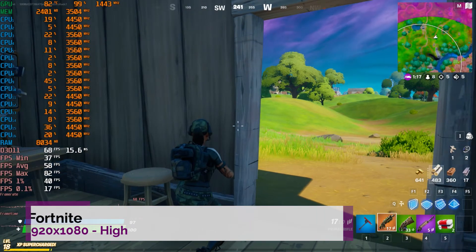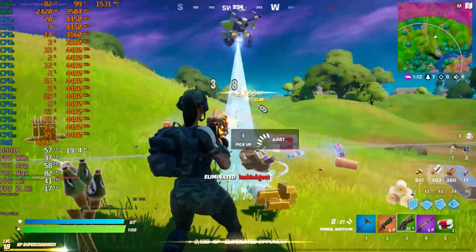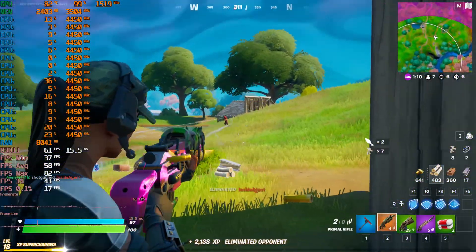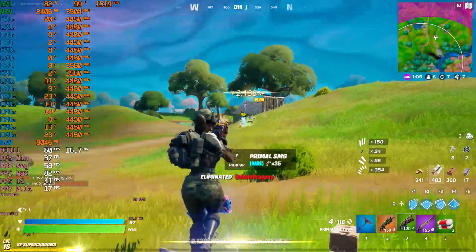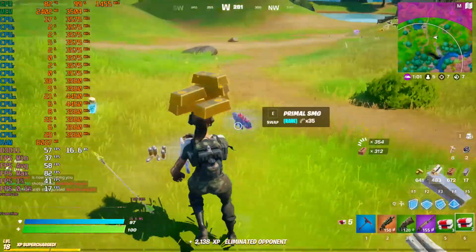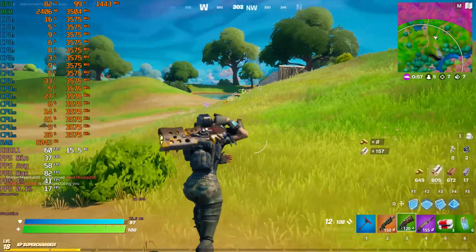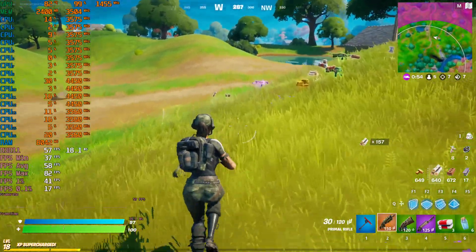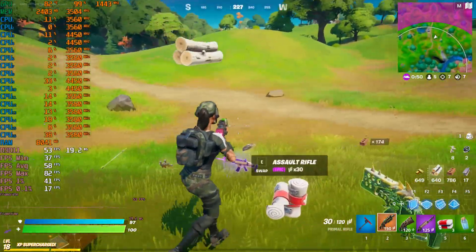How about Fortnite? Everyone seems to want to play Fortnite. The GTX 1050 Ti is absolutely fine. You don't get the best frame rates of course — this is running on high and you're getting an average of around 58 FPS with lows of 37, which isn't the best but it could be much worse. Knock it down to medium and you should get a smooth 60.